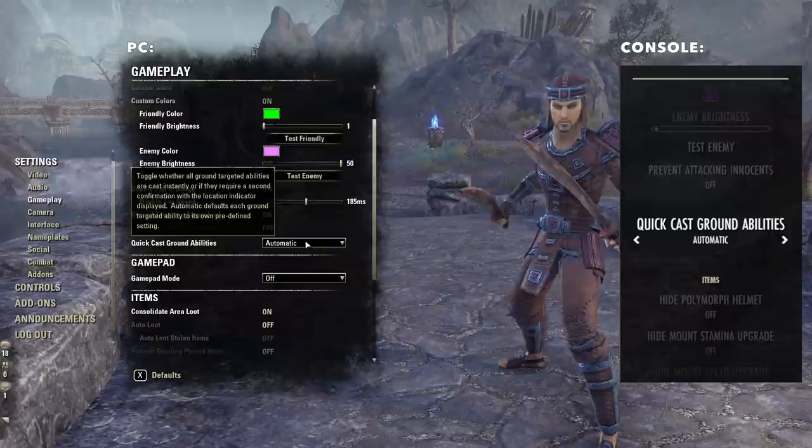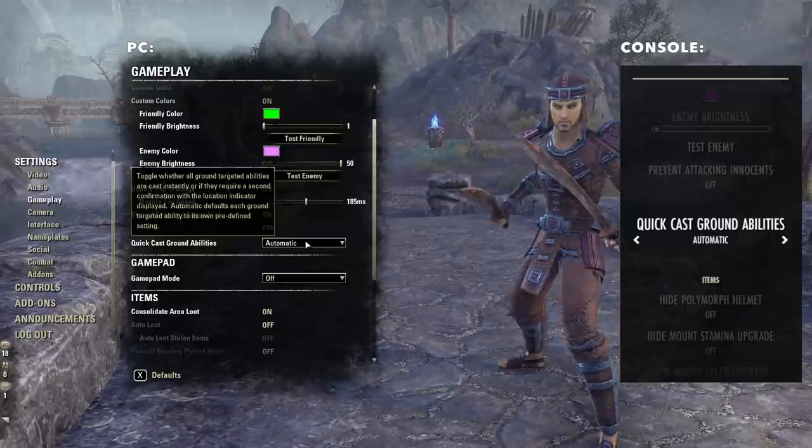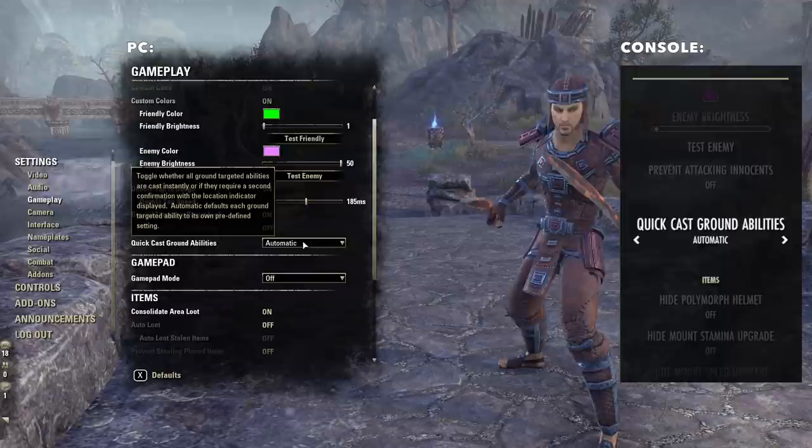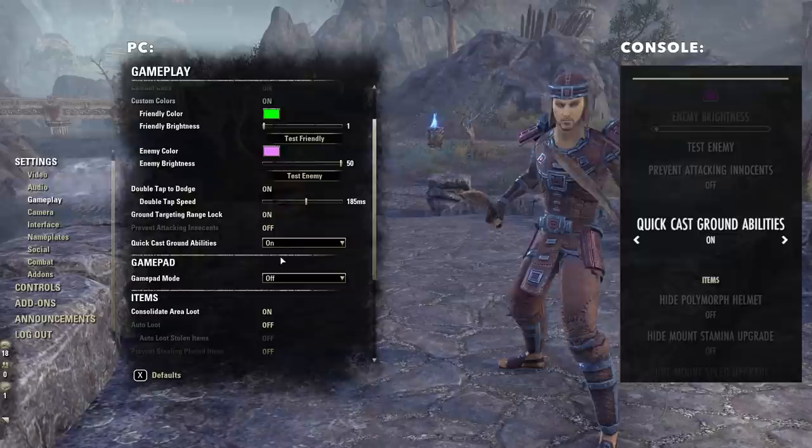Quick cast ground abilities was really frustrating for me before I figured it out. A ground ability would be something like Endless Hail, where it has a targeted effect you can aim on the ground. The default for this setting is automatic, which sounds good, but it's actually not great because it means you have to click twice — once to enable and aim the skill, and a second time to fire it off. That's a huge waste of time, so you want to make sure this is set to on.